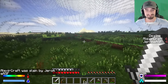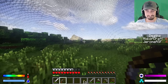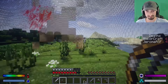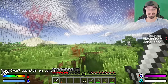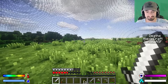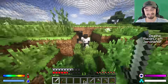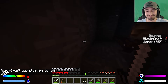The score sits at six to four with Jerome leading. Alex has only two lives left while Jerome has four. Alex tries building a wheat patch for food and hides in trees, but Jerome tracks him down. Jerome's iron chest plate gives him a significant armor advantage. Alex tries throwing eggs at Jerome in a last-ditch effort. Jerome corners him and wins — good game.